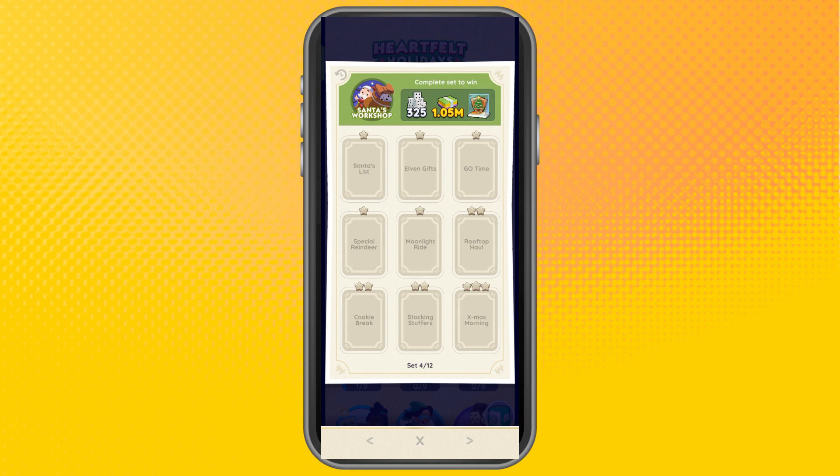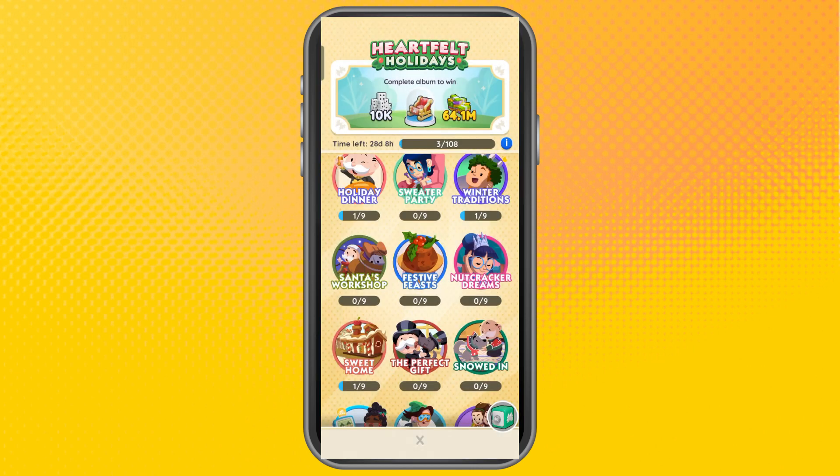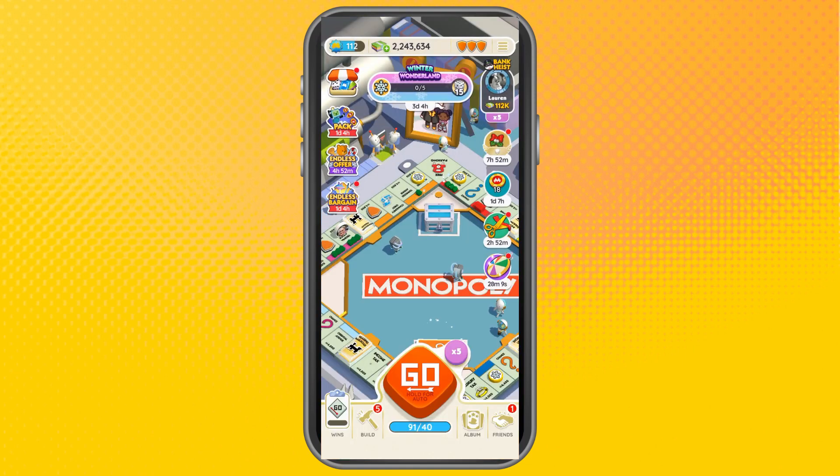Go to Albums and then click Santa's Workshop. As you can see, if you complete the stickers, you will get 325 dice, 1.05M Monopoly Go coins, and also the Mary Spruce Monopoly Go Shield.